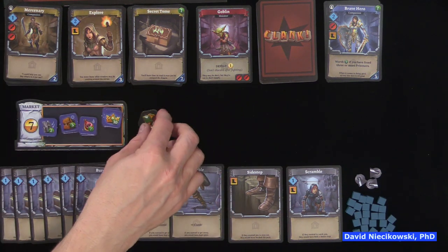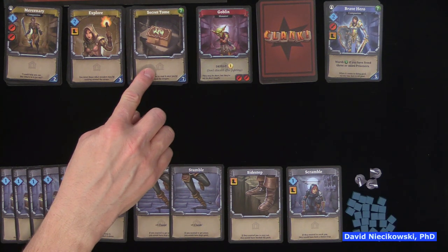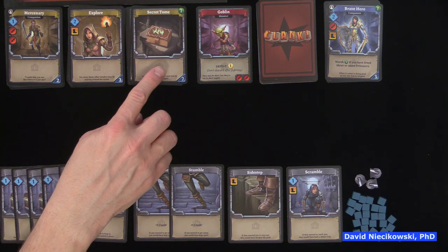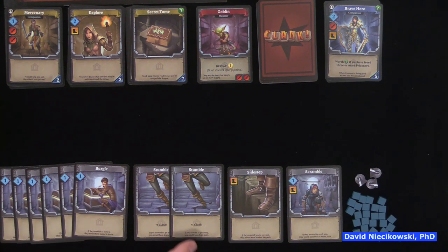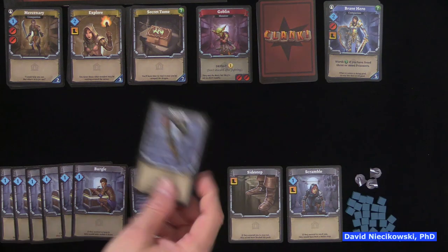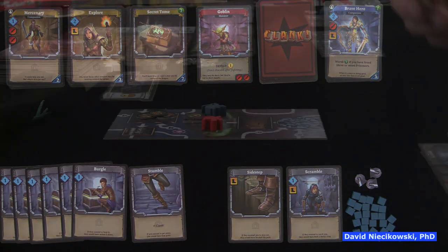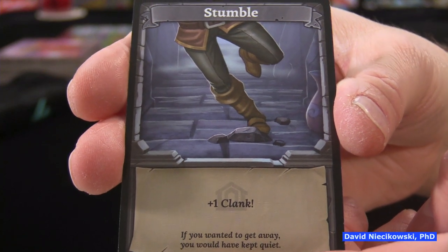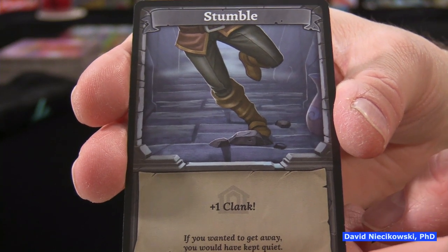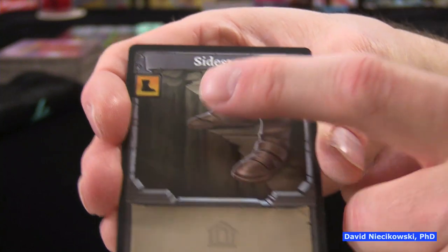Points come from various sources: artifacts, items you buy, coins, crowns, and secret tomes worth seven points each. Secret tomes clog your deck though since they provide no other benefit. Sidestep cards let you move one space, and another starting card gives skill plus one move. Players don't start with any fight cards. During setup you'll reveal six cards for the dungeon row, which also determines dragon behavior.